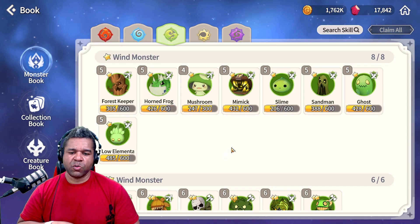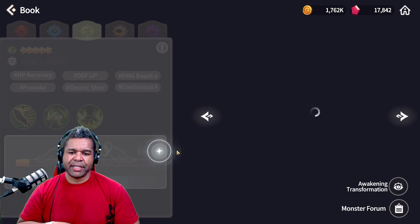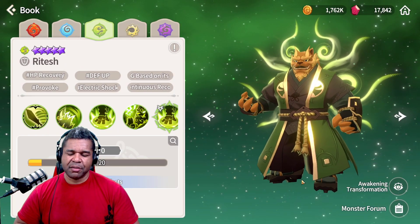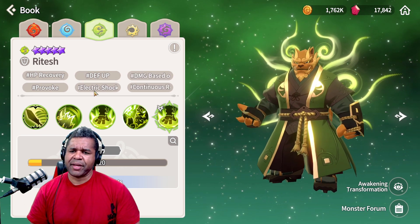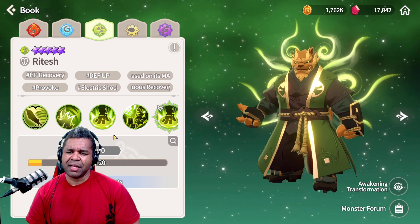As always, we're gonna go over to the monster book, head on over to the wind, and now we got ourselves a copy of the Wind Beast Monk Ritesh. It's a wind unit. It looks like it's gonna be HP scaling with a little bit of everything — we got some electric shocks, some HP recovery, some defense up. We got a lot of things going on here.